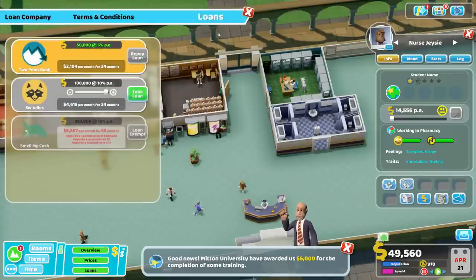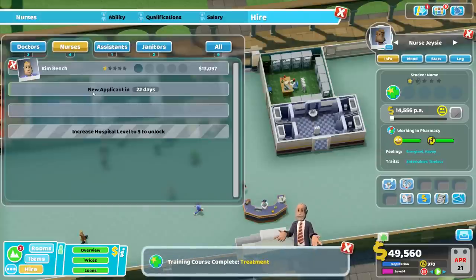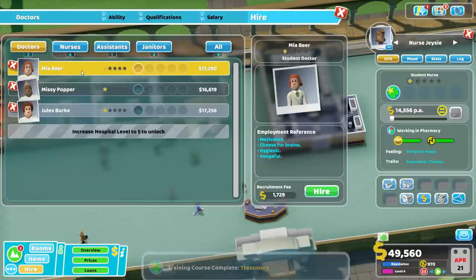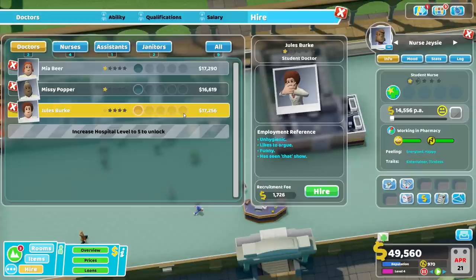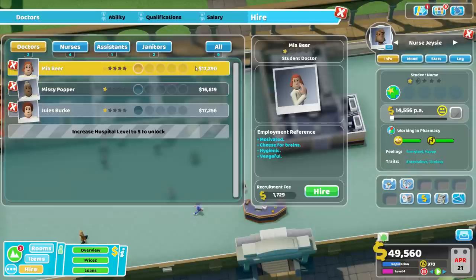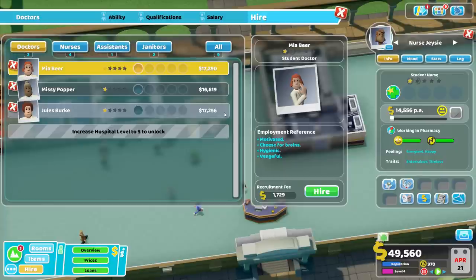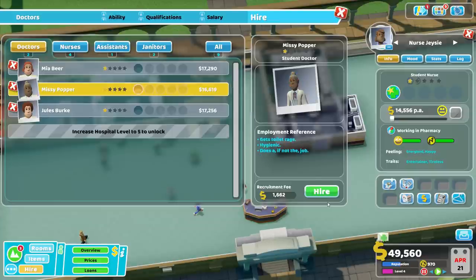Never leave your training room idle. Even though we could sit here and wait a little bit — nope. I'm going to take a loan. Don't be shy about taking loans. We don't actually have two nurses in here to double train, so I guess we will train up our psychiatrists. No 'vengeful' — vengeful is terrible. Toilet rage, unhygienic — well, you guys kind of suck. We'll do these two.